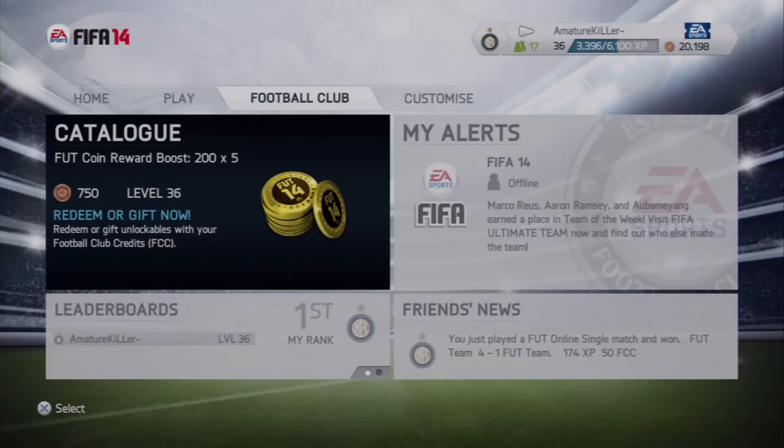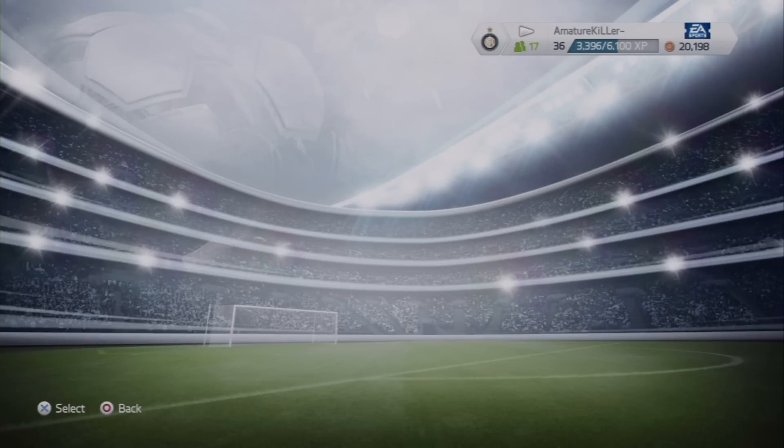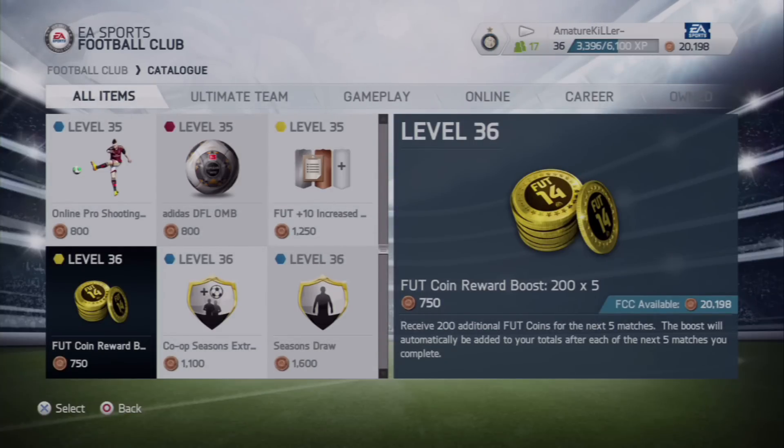Hey, what's up guys, it's me, I'm AmatureKiLLer, and I'm bringing you a live commentary on FIFA 14 early release. I have a perfect way to get your coins boosted up without a lot of trouble. Right now I'm level 36, and I had 22,000 coins and spent 2,000 on something that's very good.